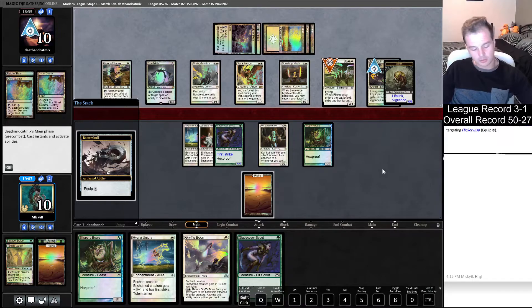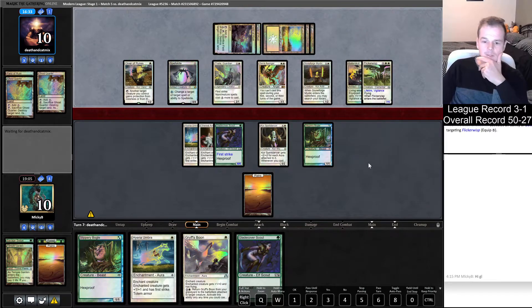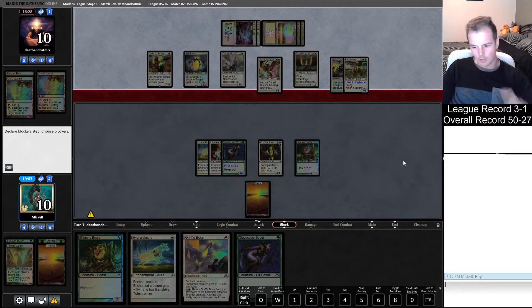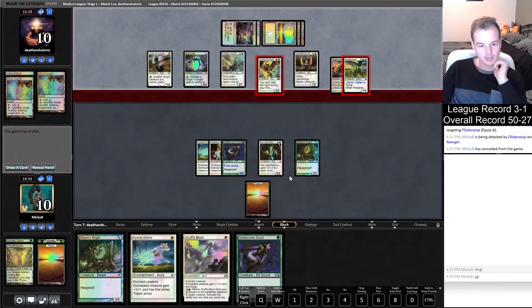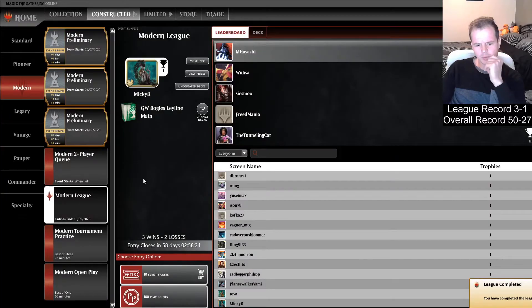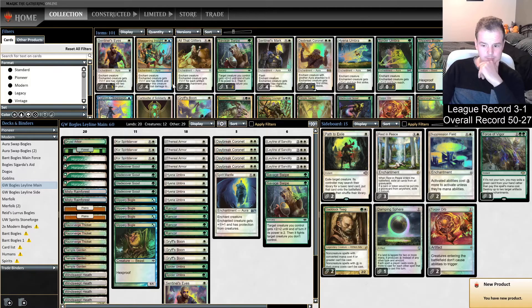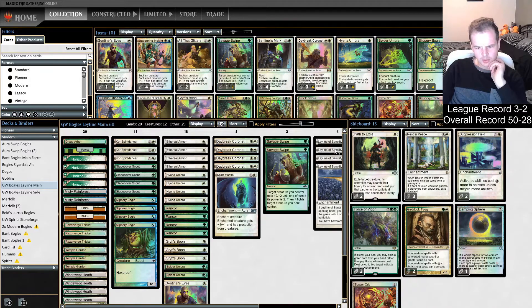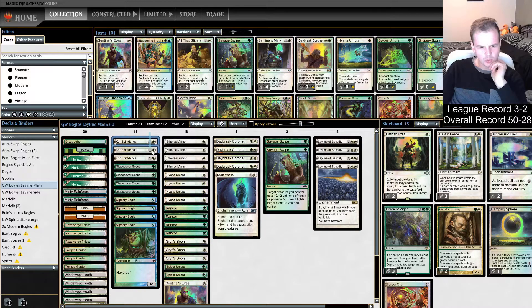They're equipping Batterskull onto Flicker Wisp. Spell Queller is just an absolute nuisance. I wasted Savage Swipe - I don't think it was going to matter though. I'm not sure if I could have played that any different other than just sideboarding better. I took Ley Line out and some Core Spirit Dancers out - maybe I should take out all the Core Spirit Dancers there.